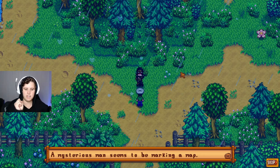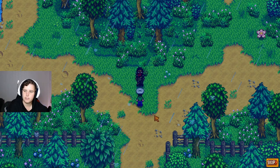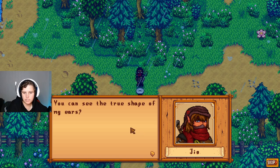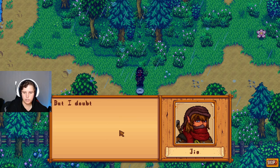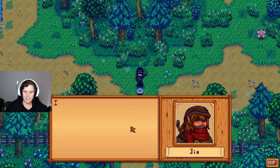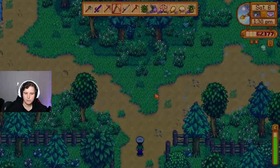Oh, there's a mysterious man who seems to be marking a map. He says the spirits greet me and I may refer to him as Geo. 'If you're nameless, why do you have a name?' He can see his true form - usually the seer's magic hides his true form from humans. He says he's a magician. I ask him to teach me his ways but he leaves. What was that about?!